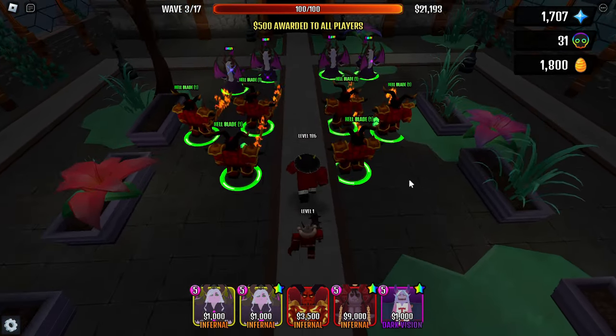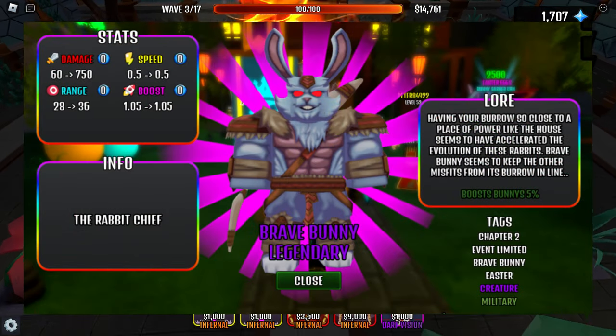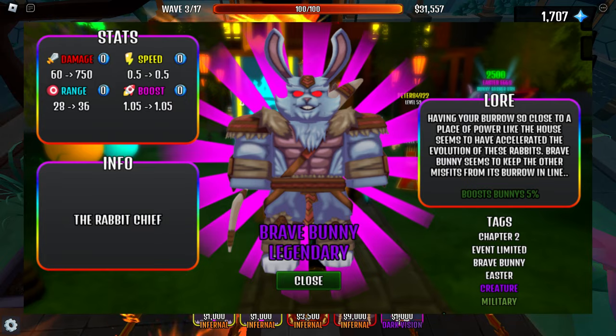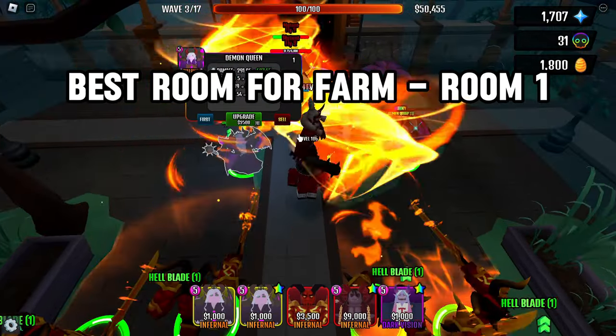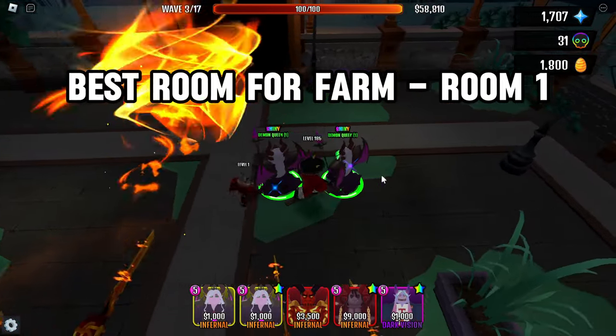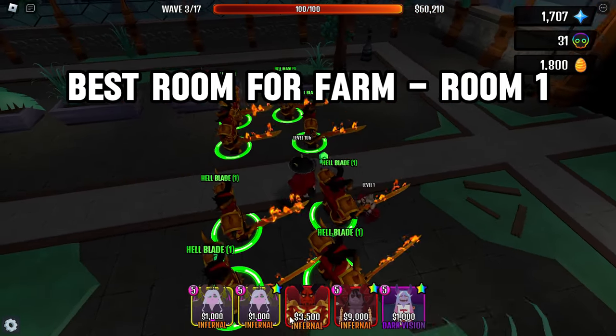On the third floor, you can get a Brave Bunny. This tower has a little better stats than previous towers, and Brave Bunny can boost other Bunny Towers. The first room on the third floor is the best place to farm this tower. The time is about 4 minutes, so the approximate time of getting this tower is 40 minutes.